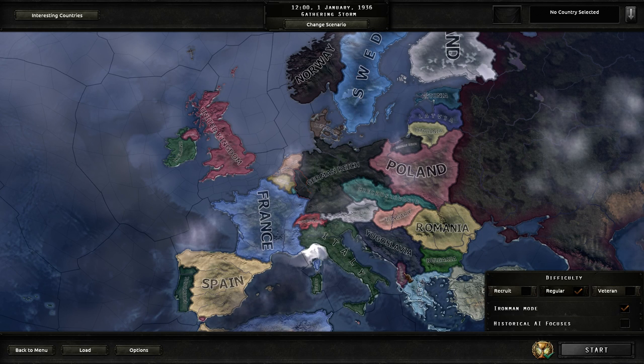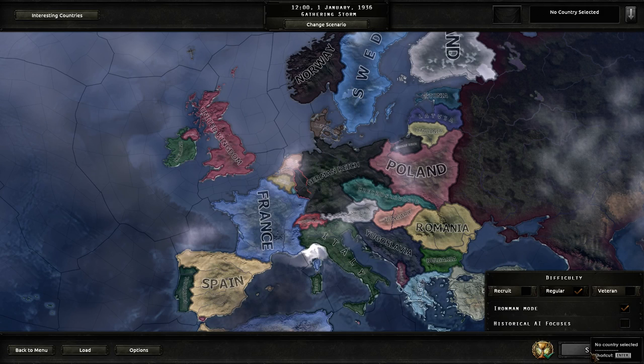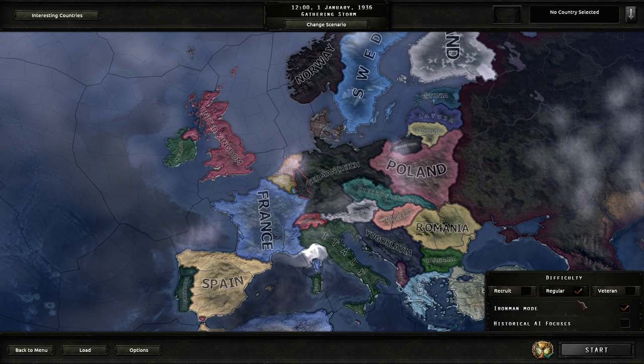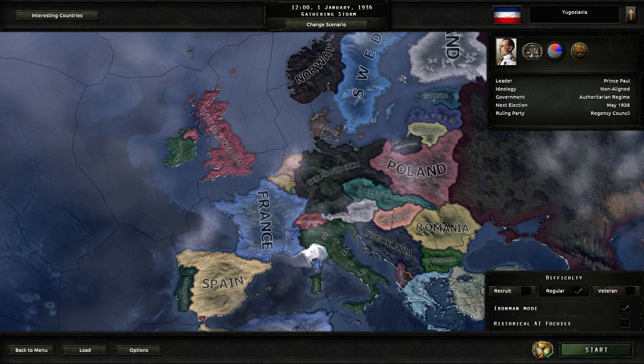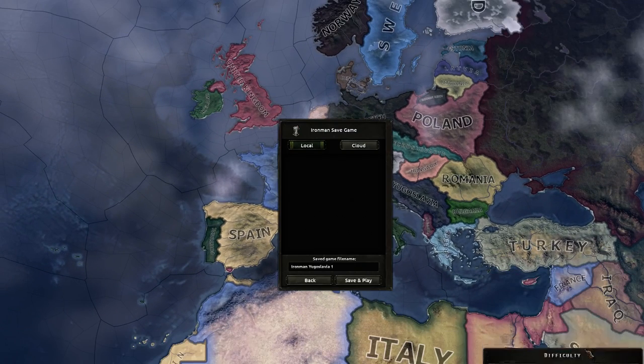Anyway, let's start the game. We're going to play Iron Man because I don't want to deal with saves. We're not going to do historical AI focus, and we'll play regular difficulty. Prince Paul is the leader, we're non-aligned, the ruling party is the Regency Council. Let's start the game.